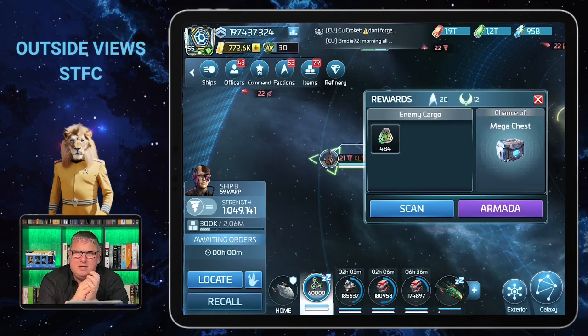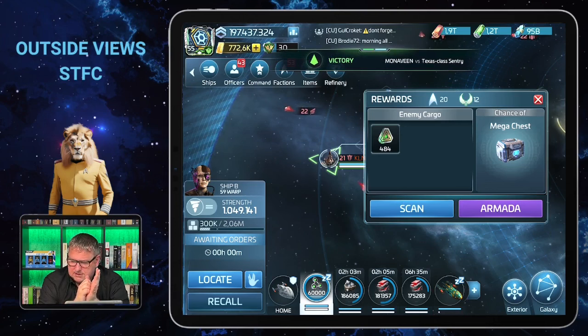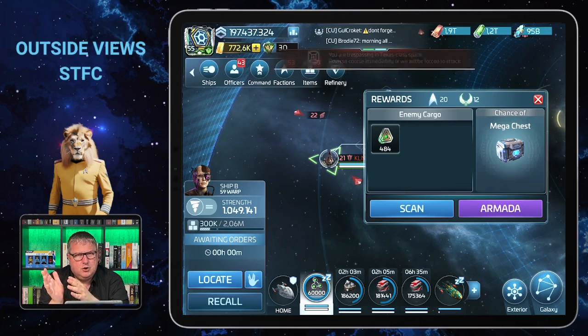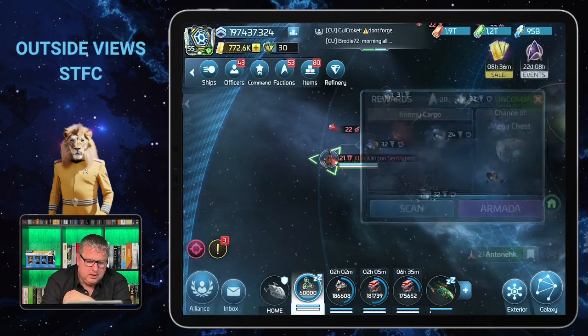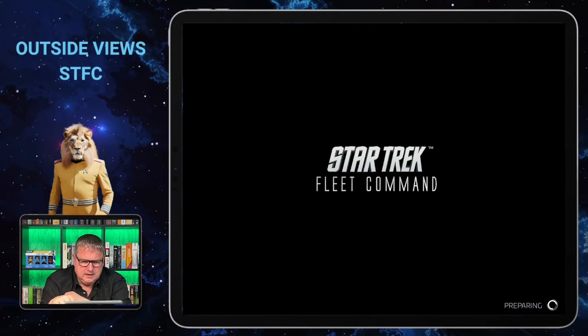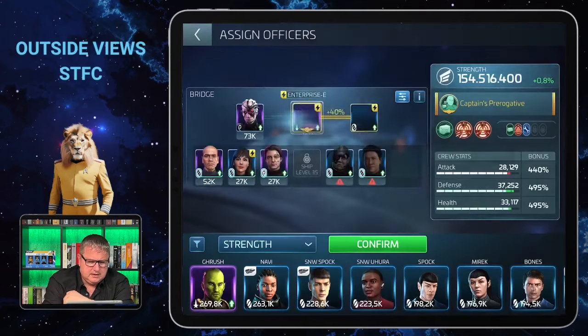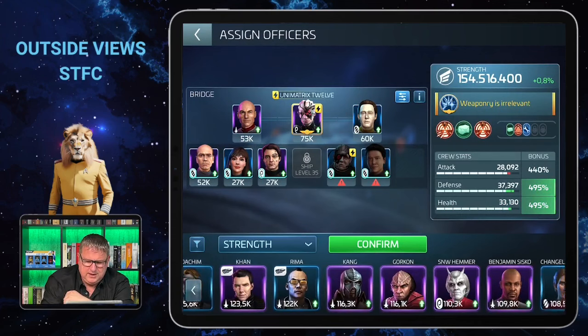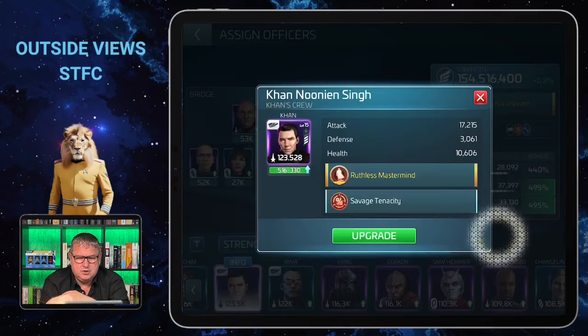If you don't have the good armada crews yet — the best one with Chakotay, the second best with Cisco, and the third best with Riker — you can start with some crews you'll probably have much earlier. One good combination is Five of Eleven with Six of Eleven and Khan. Khan is in there because he increases the critical hit chances of your ship, so he's always a good choice.